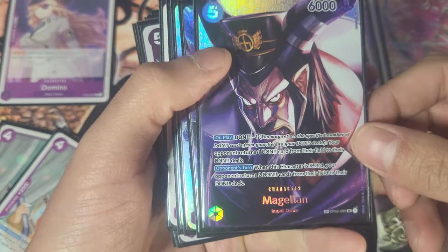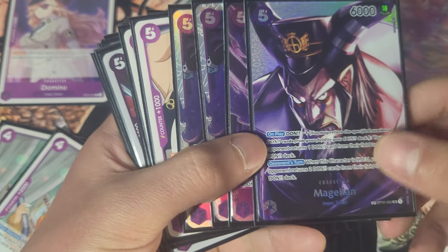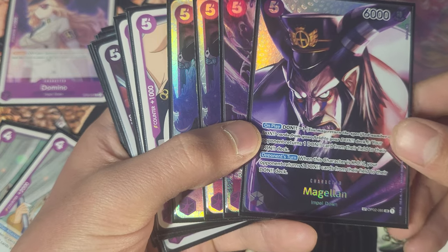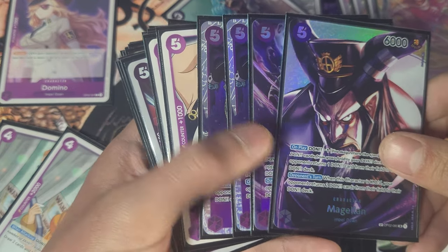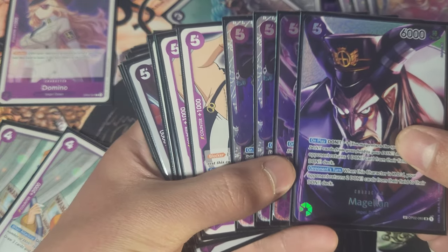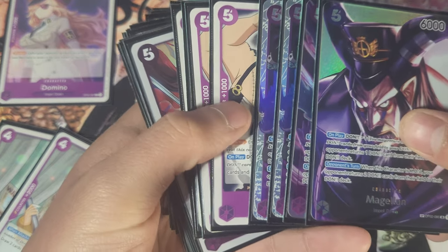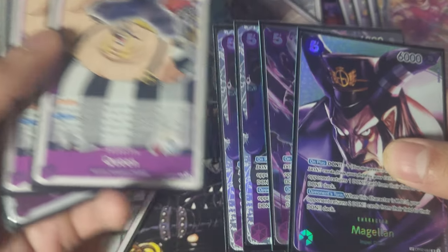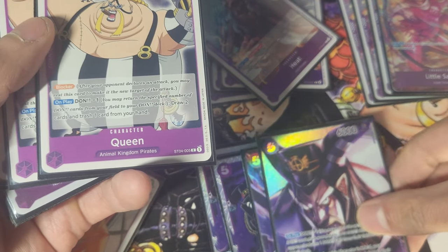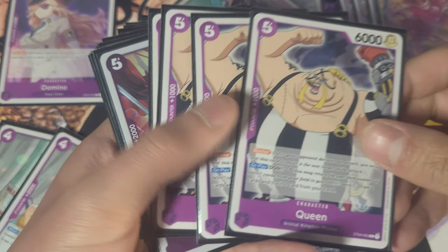Next we have the big man himself, Magillant. We run four copies of him — he's 100% necessary in this deck. This guy will shut down the biggest decks in the game: he'll shut down the 10-cost Dofi play and the 10-drop Big Mom. If you don't like seeing that category, bring this to your locals. Being able to un-ramp a Don, boost your leader, and boost your Heat — just very good.